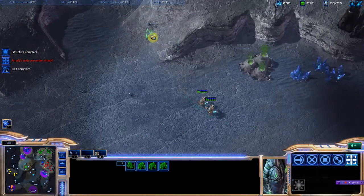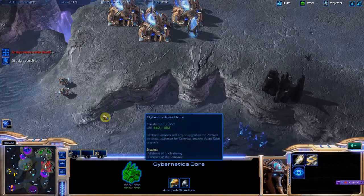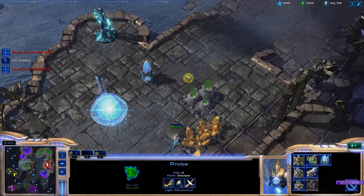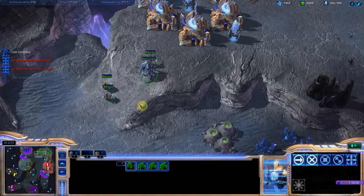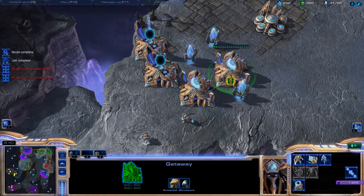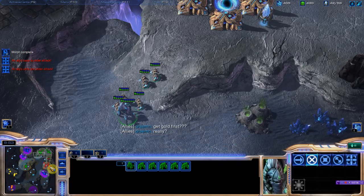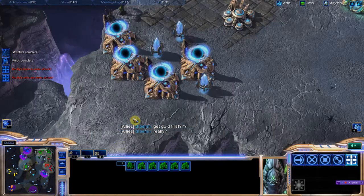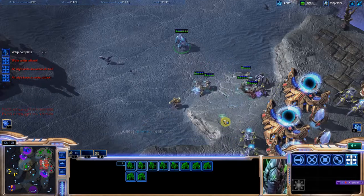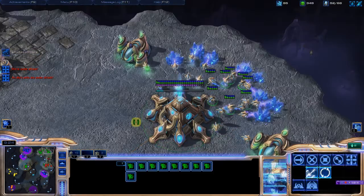Retreat — I saw those zealots coming in, I am out of here. I would have gotten owned otherwise. I should have made these warp gates — I always forget to do that. Let's build a forge up here so I can get out some cannons soon. Press G to make warp gates. Still building workers. I'm getting a lot of zealots because I know that one guy is still using a heavy army of zerglings and I definitely don't want to get owned. Let's transfer some workers.